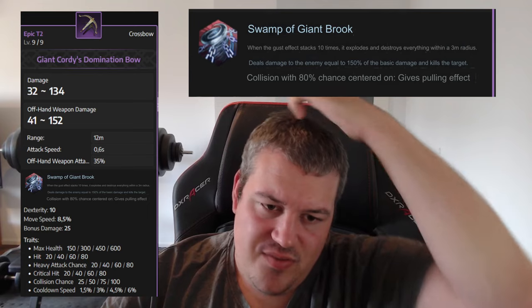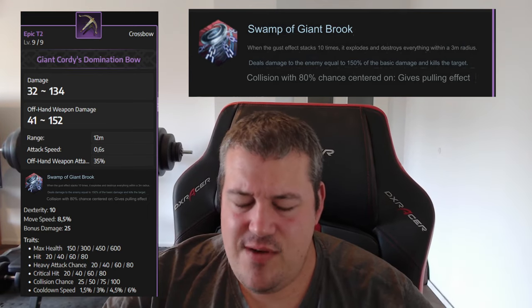The Giant Forties crossbow works like a gale effect — when you stack it 10 times you get AoE damage plus the option to pull nearby enemies into the middle. This could be really good; I'd need to test how often you can proc it, but it might be very useful in large-scale PvP for CCing a bunch of people and setting up for your team.